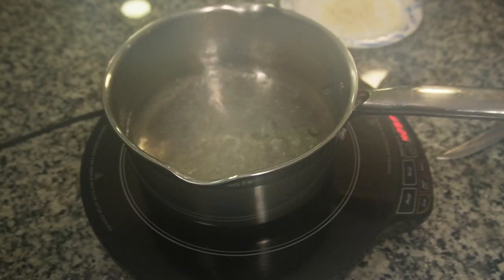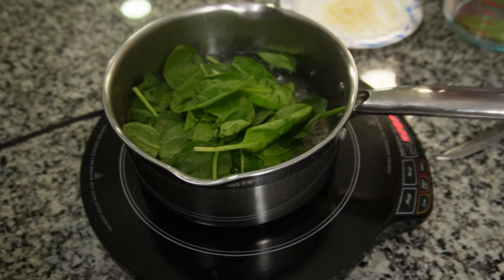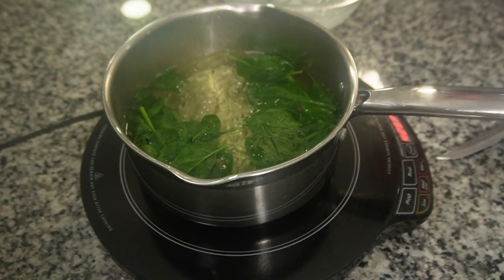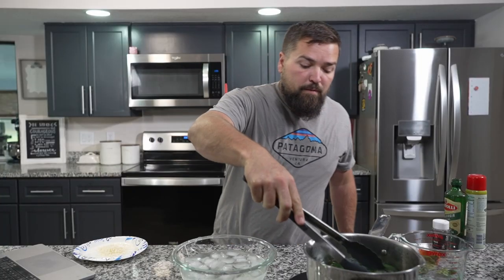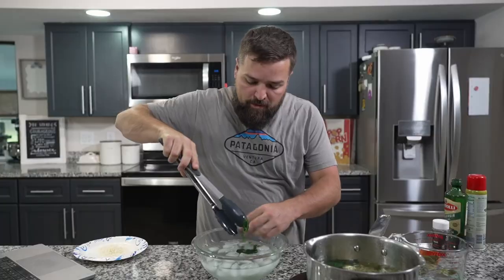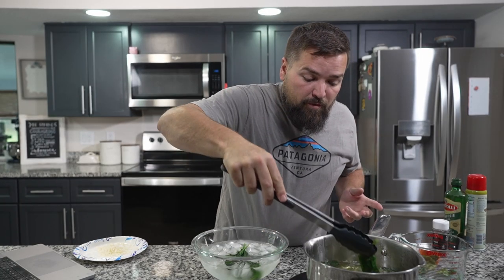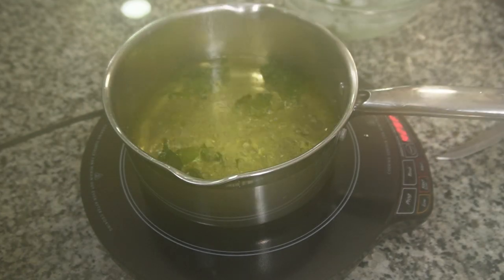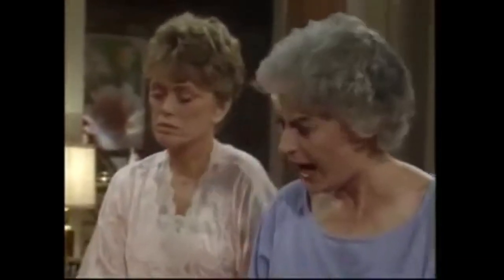The Ninja Turtles came out in 1990 and we're finally getting a new movie, but it's not even live action — so does it count? We've had plenty of animated movies. I'm still excited. This is boiling. To blanch the spinach, we just put it in there for about a minute. Apparently the next step in blanching is to take it from the hot water and put it into ice water. It's been about one minute — I'm going to take these leaves out and put them into this ice water bath.